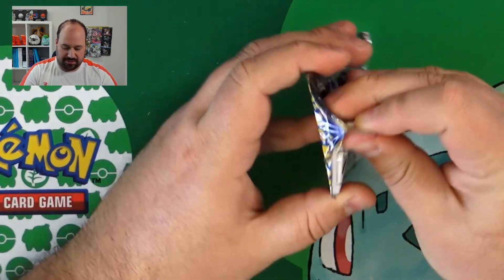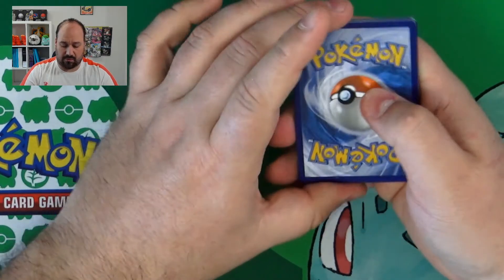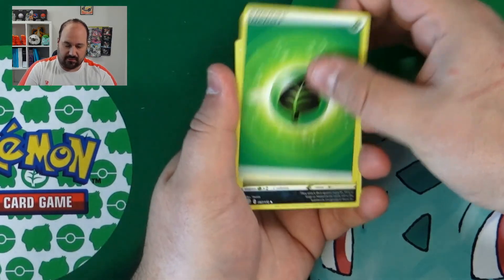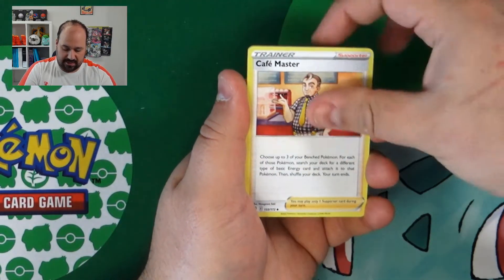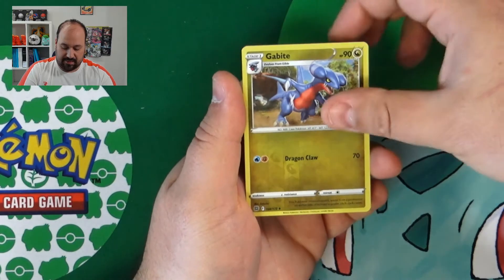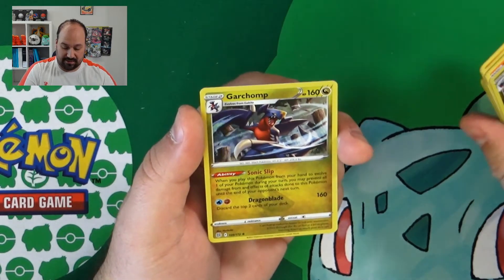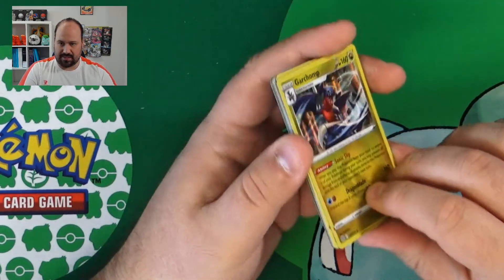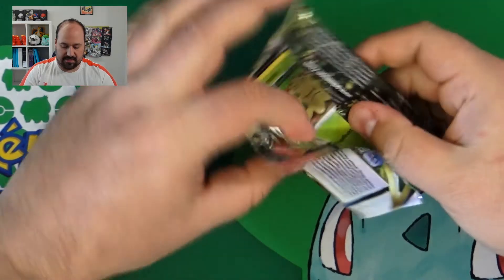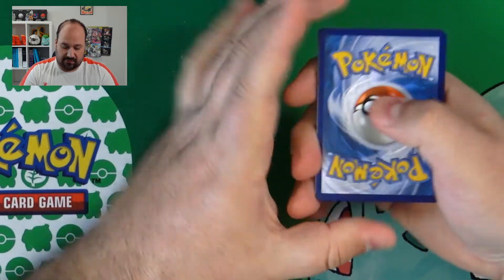Booster Pack with Arceus. Come on — at least a Rainbow, gold cards are all accepted. Grass Energy, Weavile, Kindler, Café Master, Soak, Corpish, Golett, Chimecho, Chimchar, Gabite Reverse and Garchomp Holo. This artwork of Garchomp cutting the tree is gorgeous. Six Booster Packs left — let's hope for still two secret rares to find.